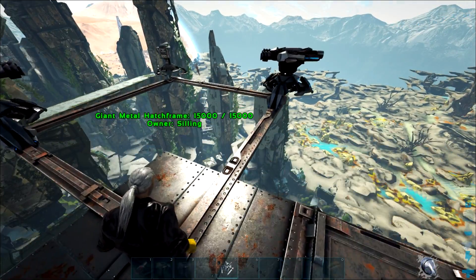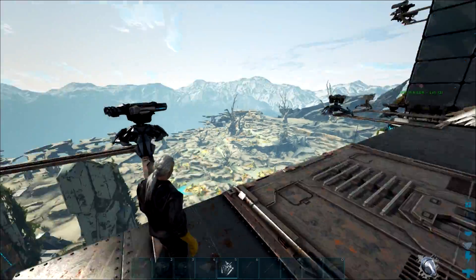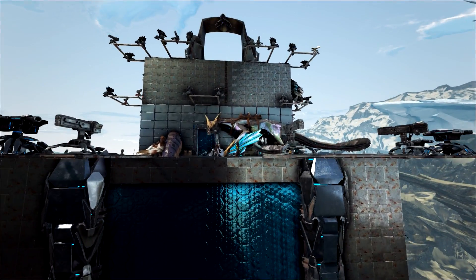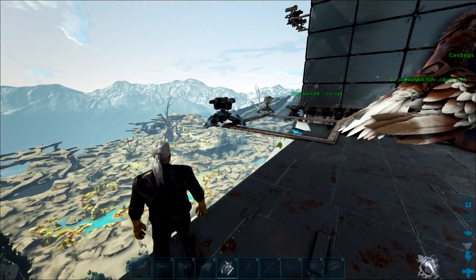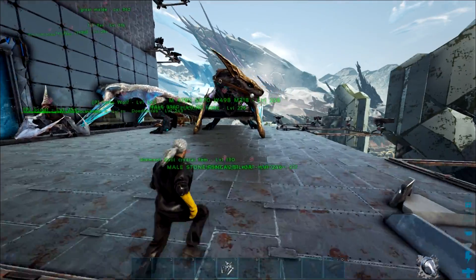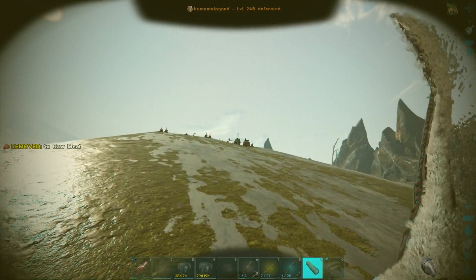But now all we're doing on here is basically breeding, doing element veins and drops, and we need to get a giga line as well. This will probably be the final sort of base tour for a while because we're pretty much done. There's not even many more people to raid on extinction anymore — all the people left on here are pretty friendly. Me and Bob did a sneaky little raid with some Manas — pretty much our last extinction raid for a bit.